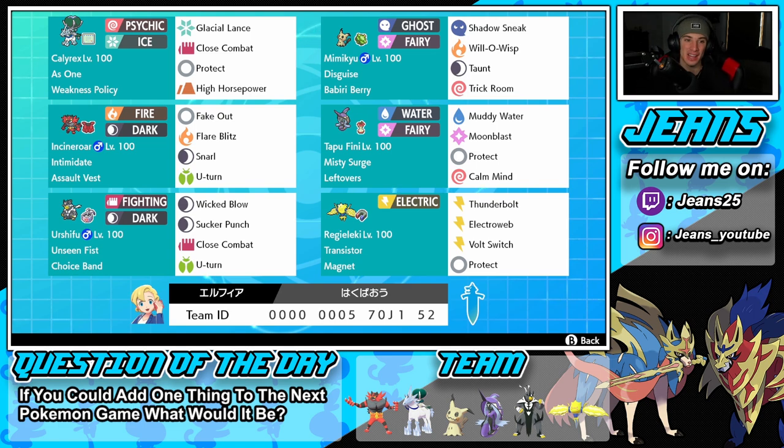Top left corner we're starting with Ice Rider Calyrex. This thing has the As One ability and the Weakness Policy. Especially in this Dynamax format, this thing can get set up and it's pretty much GGs. It can double hit with Glacial Lance, or you can Dynamax and take out Pokemon left and right. Glacial Lance is its first move, Close Combat and High Horsepower for coverage, and Protect for the final move.